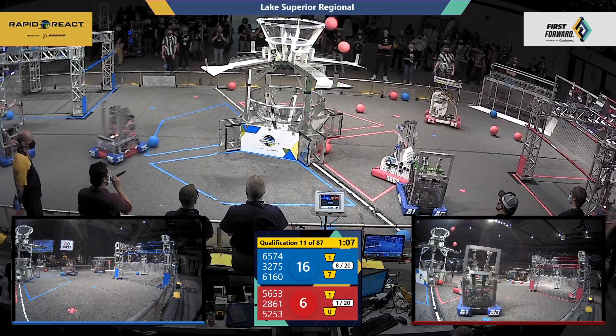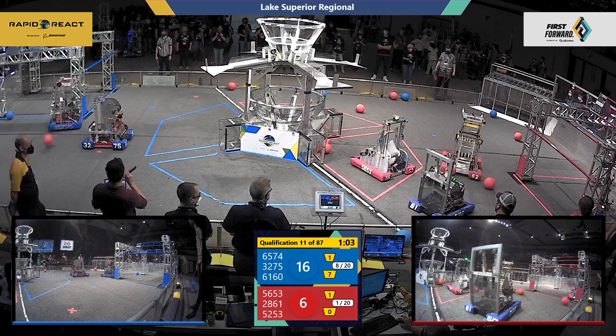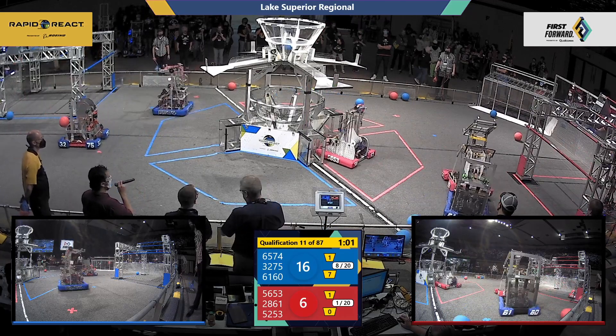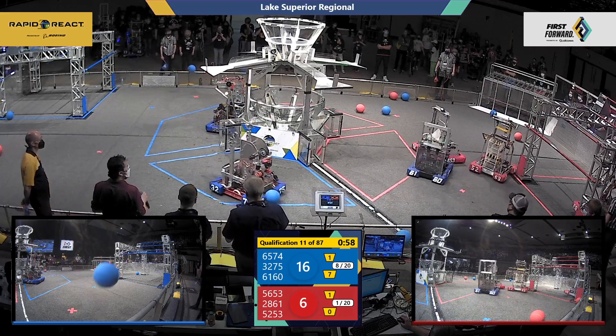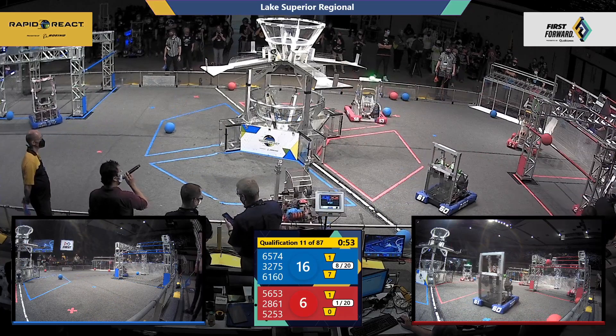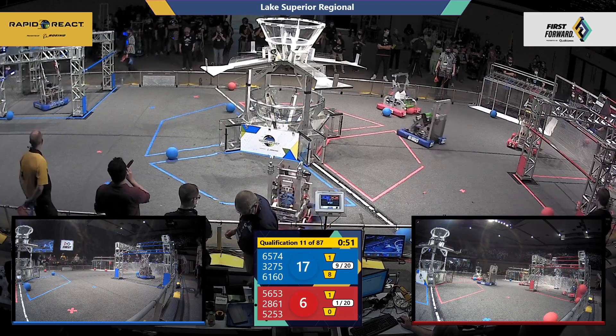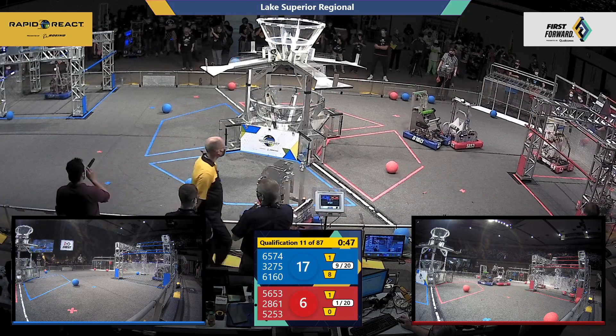Looks like we've got a little bit of defense being played by 61-60 on Fire Mosquitos. And a little bit of collision over on the side. Got a robot hanging on that mid-rung — let's see if they can get back up. And we've got a lineup. Paradermist looks like they might be going for that mid-rung as well on the blue side.